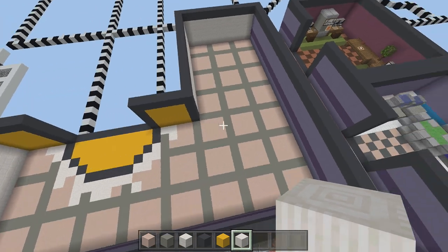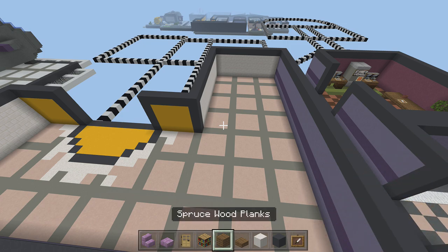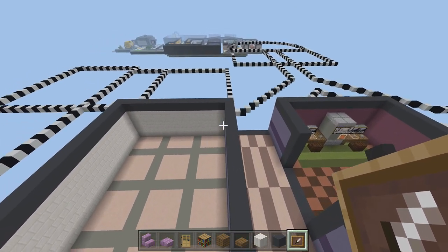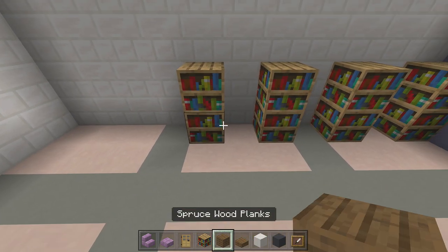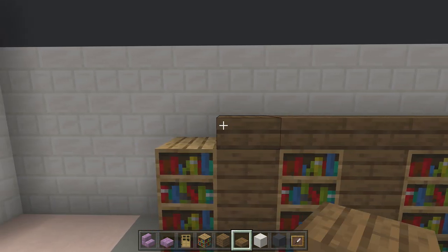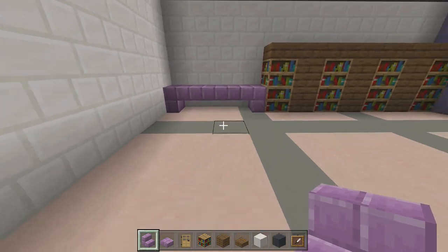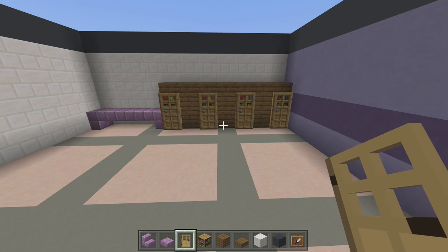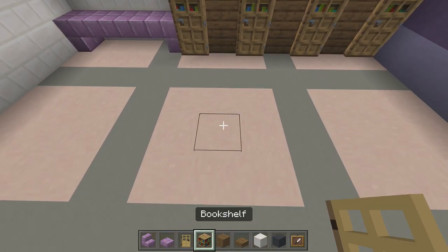Now let's get started on the decorations. Items needed for the locker room decorations: purple stairs, purple slabs, oak doors, bookshelves, spruce wood planks, spruce wood slabs, pillar quartz blocks, gray concrete, and item frames. Come to the corner near the hallway and place two bookshelves, skip one, place two more, skip one, place two more, skip one, place two more. Add spruce wood planks between all the bookshelves, then place spruce wood slabs right above them, and add purple stairs — one upside down, two normal, and another upside down.